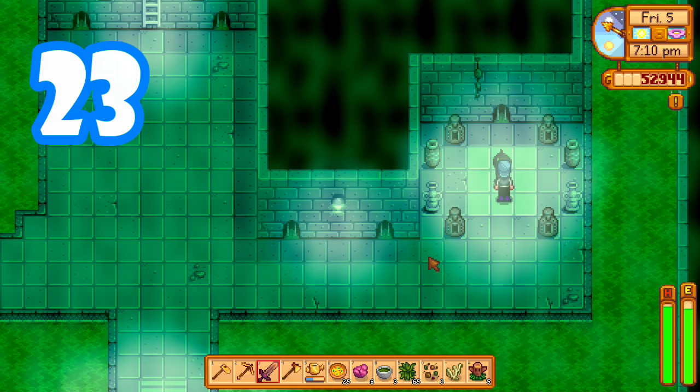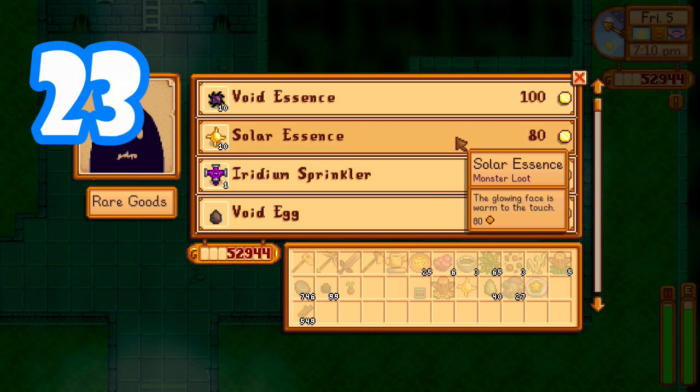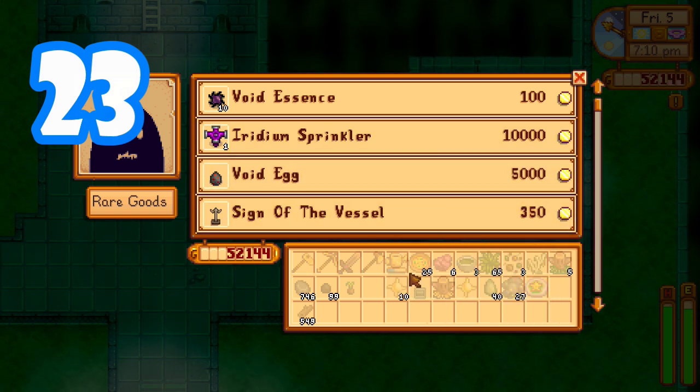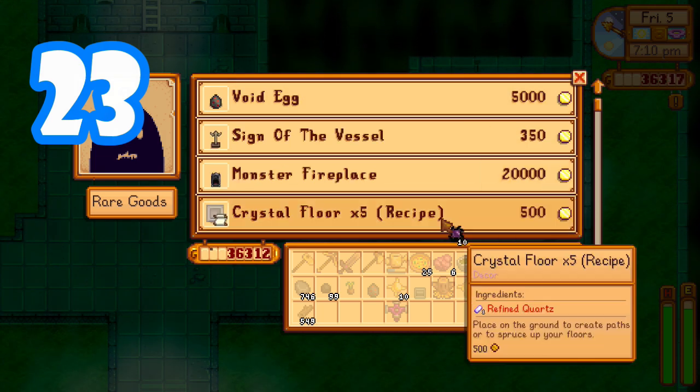Don't forget about the Krobus shop because he really carries a lot of good stock and some rotating stock that's really useful, like iridium sprinklers. Every day he will sell 10 solar essence and 10 void essence, which is really helpful for some of your crafting needs.